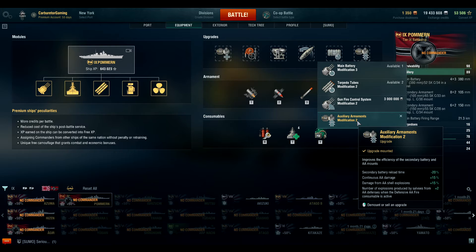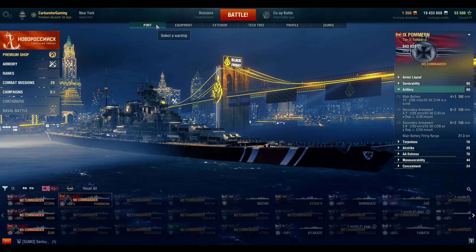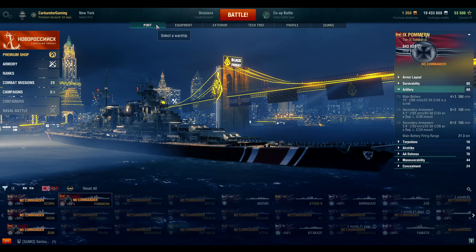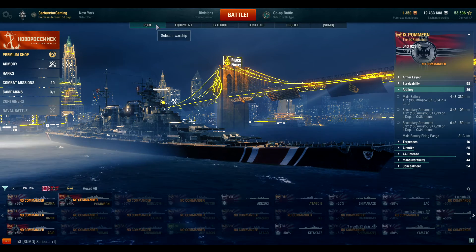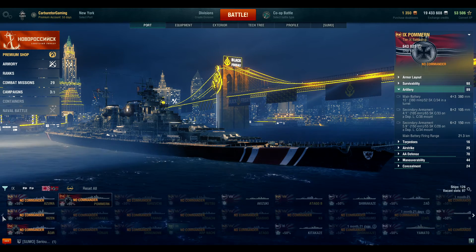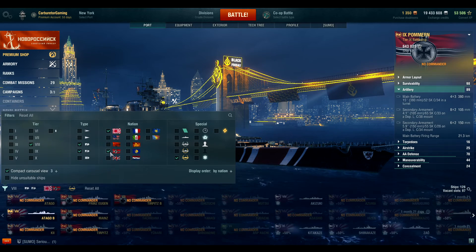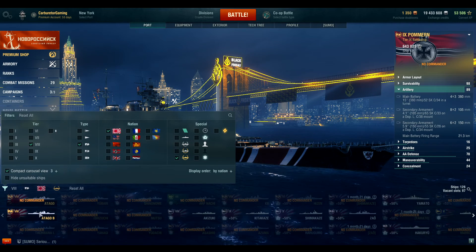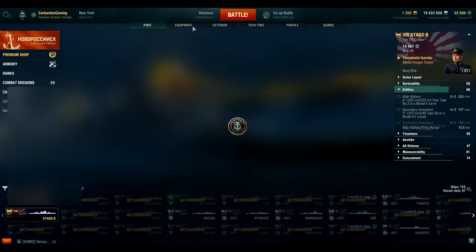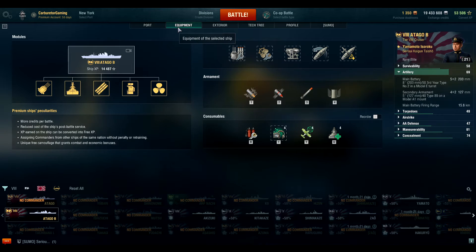I wanted to cover this because for a long time I wondered what's the point. I actually thought that when I got the Otago. The Otago is a good case in point as to why a black version may not be as ideal as something else, because you really don't have another build you can throw at the Otago. Your build for the Otago is: sit in the back, fling HE, and try not to get shot at.